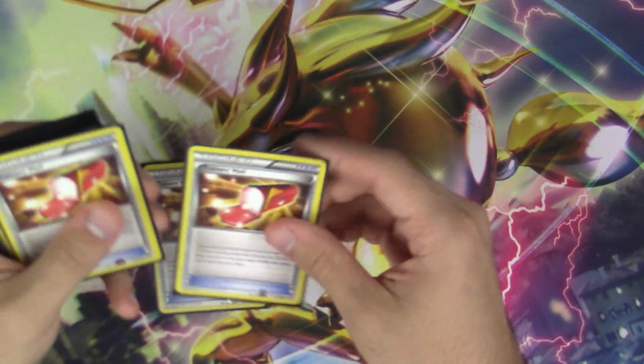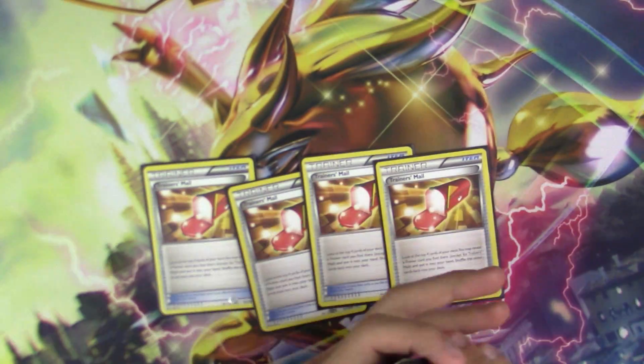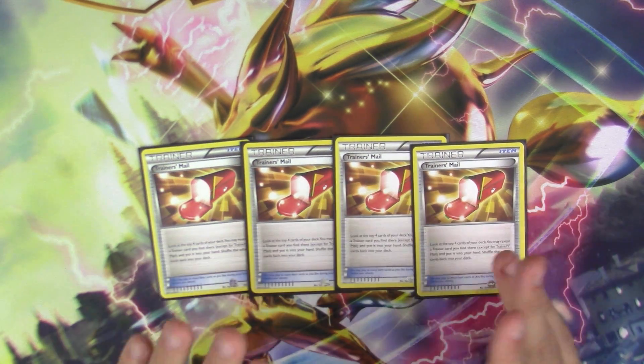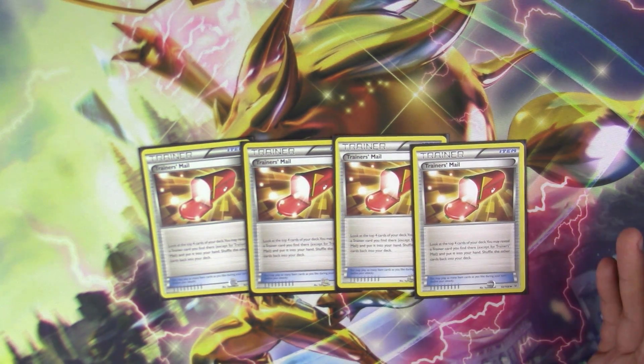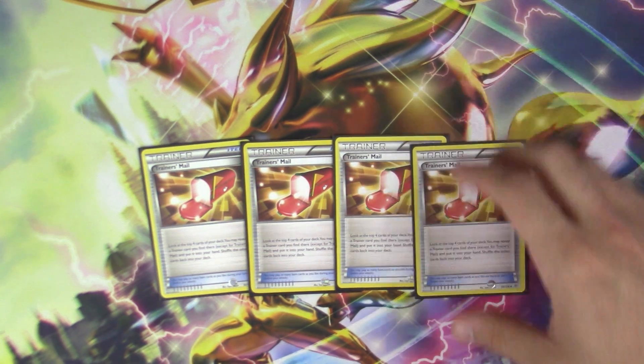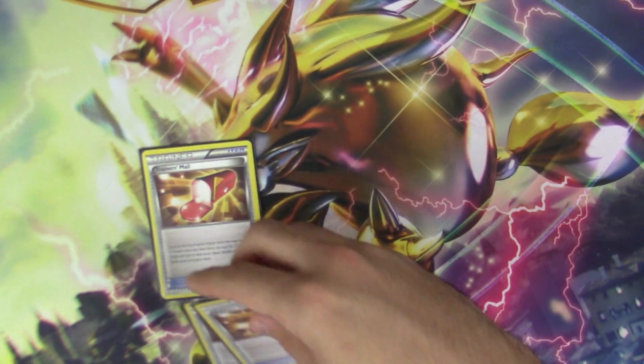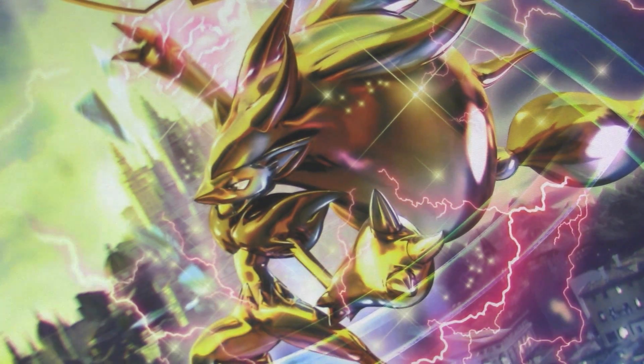Next up is four copies of Trainer's Mail — very standard. Just look at the top four cards of your deck and take any Trainer you find, except another Trainer's Mail, and put it into your hand. We rely on a lot of Trainers in this deck to get the job done, so Trainer's Mail is an absolute must at four.